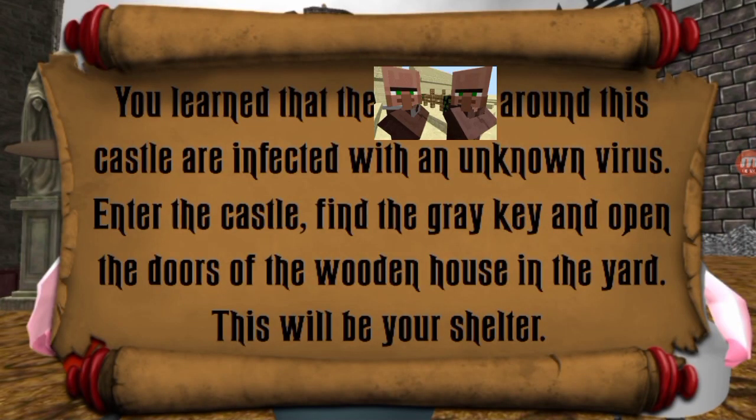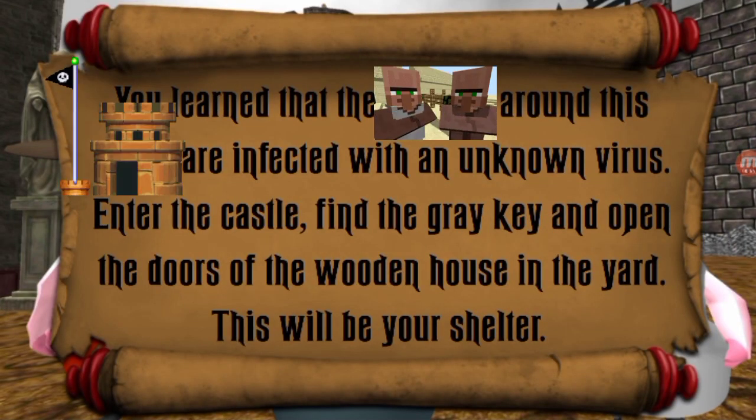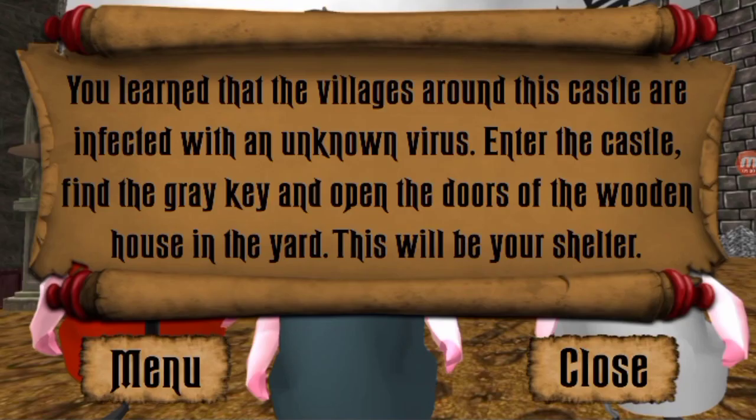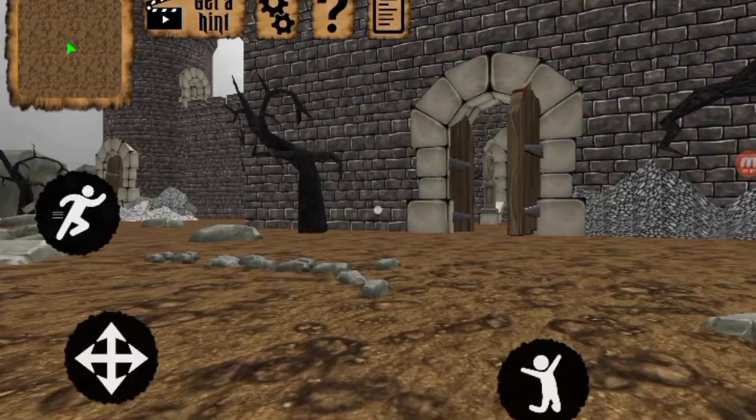You are warned that the villagers around this castle are infected with an unknown virus. Enter the castle, find a great key, and open the doors of the wooden house in the yard — this will be your shelter.